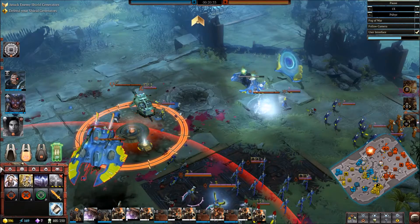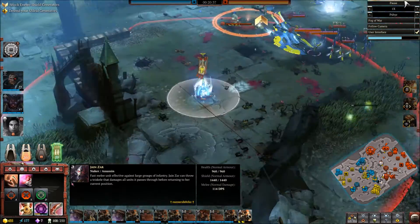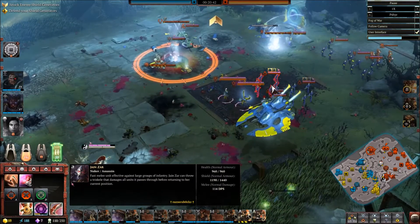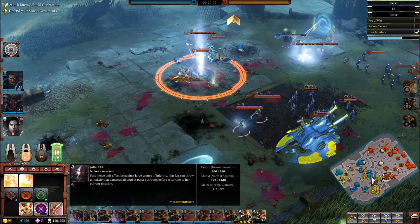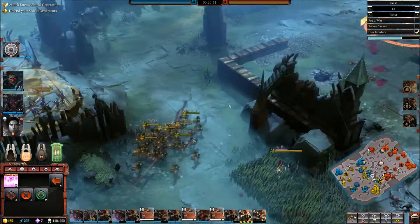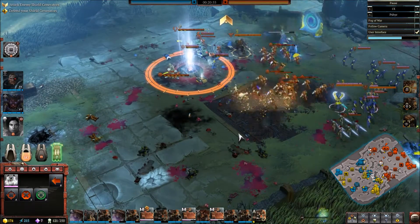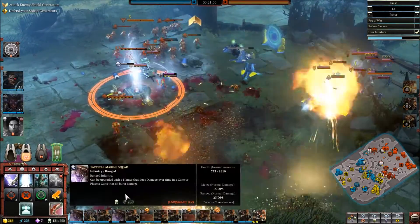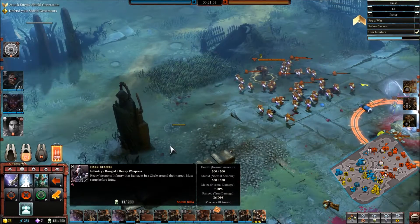We need to get some scouts out to check if there's anything worth bombarding by the Whirlwind. Jain Zar is running up to spot things out. Some bombardments are going off — that's the bombardments from the Orks. There goes the Whirlwind bombardment — not doing too much damage. I was hoping they were in that last position we saw for them, but they moved.